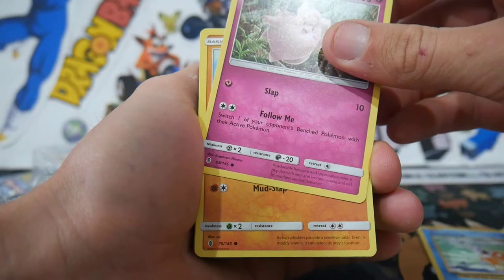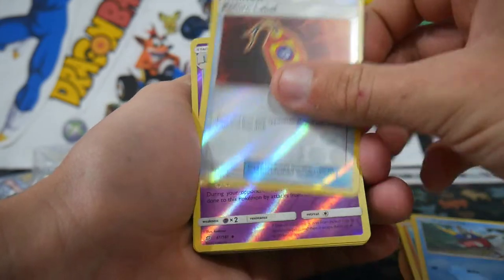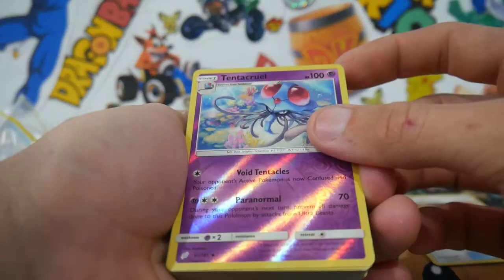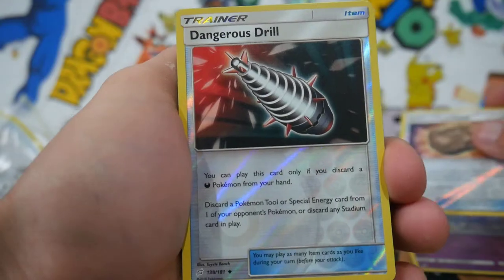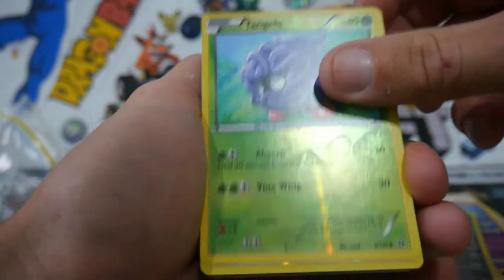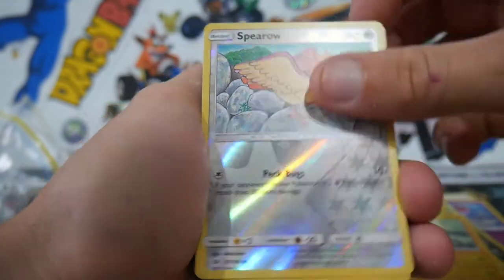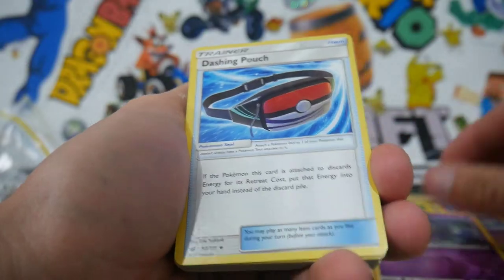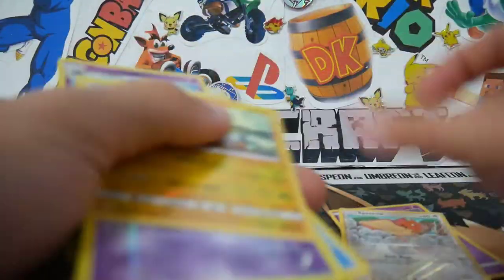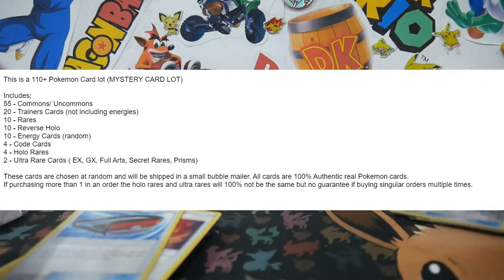A Magikarp, Clefairy — not even sure what set that is. A few Reverse Holos, so I need to make another stack. Tentacool which is an uncommon, an Unidentified Fossil. We're getting a fair few Reverse Holos here — a Geodude, which is a rare. Tangela — that's from like Primal Clash. Volt, a Charger Bug, Spearow, a Marill. How many Reverse Holos was that? 1, 2, 3, 4, 5, 6, 7, 8, 9, 10 — so 10 Reverse Holos.